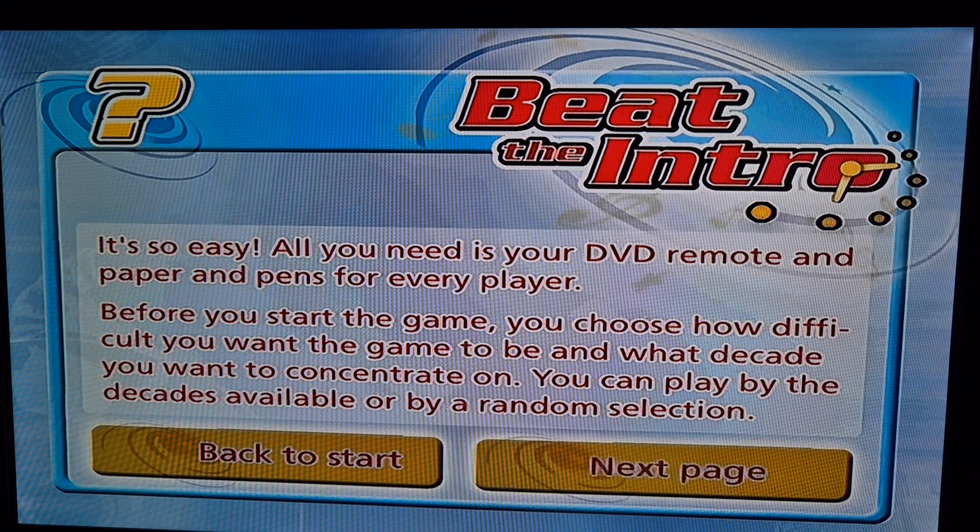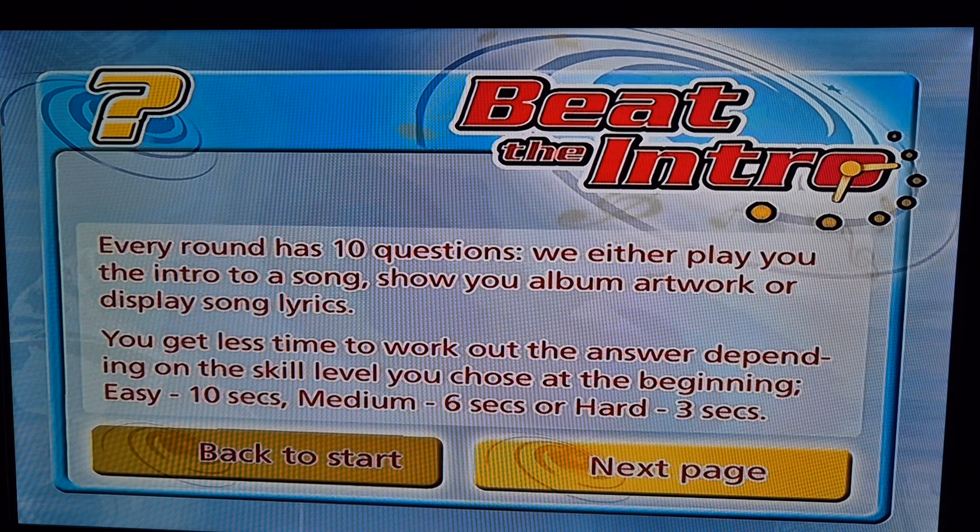It's so easy - all you need is your DVD remote and paper and pens for every player. Before you start the game you choose how difficult you want the game to be and what decades you want to concentrate on, up until 2004. Every round has 10 questions - we either play you the intro to a song, show you the album artwork, or display song lyrics. You get less time depending on skill level: easy 10 seconds, medium six seconds, or hard three seconds.